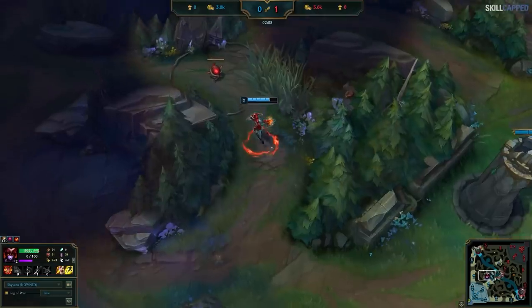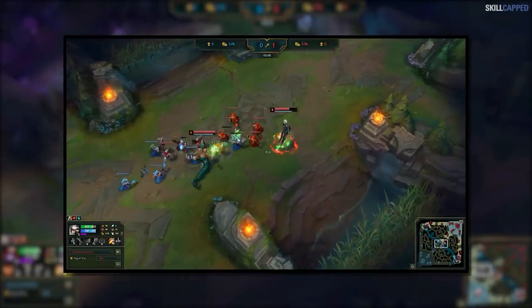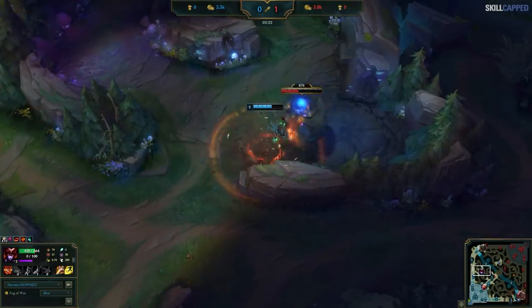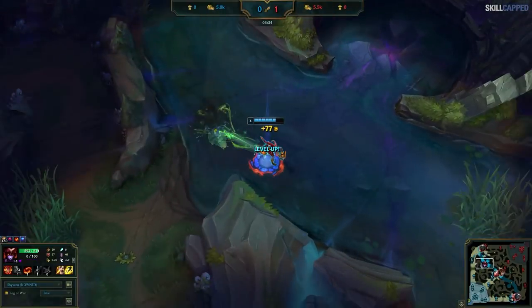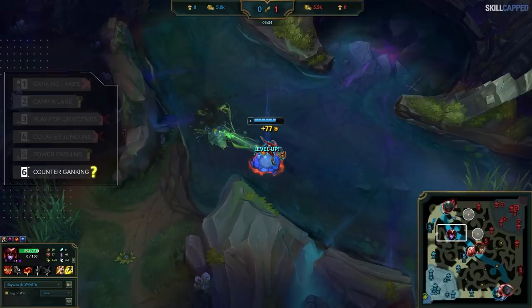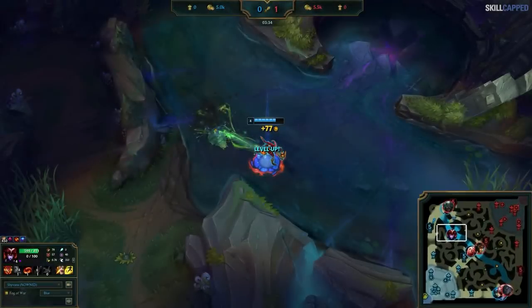She starts red, into raptors, and paths topside. Meanwhile, Camille kicks off her own game plan with a successful gank onto Vladimir, then paths botside. There wasn't much to do as a level 2 Shyvana, so she keeps clearing topside through blue, gromp, wolves, and scuttlecrab. Based on what we know — Camille went botside and is gank-heavy — Shyvana should counter jungle Camille's topside. Camille is notoriously terrible at killing AoE camps, so raptors and krugs are confirmed to be up. Vladimir is also safe near his tower, so there's nothing to counter gank at the moment.